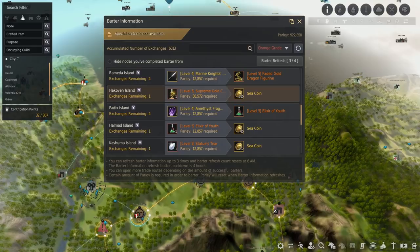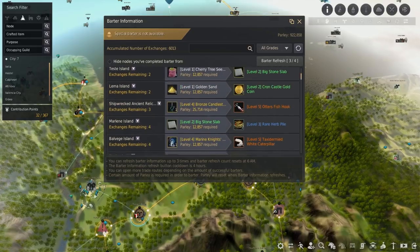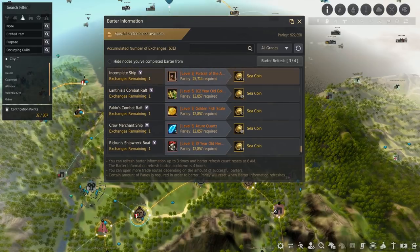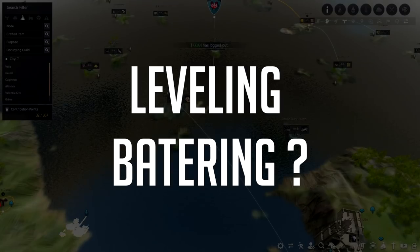I currently have 6,000 trade-ups, which puts me in the 5,120 bracket. That's 10 sea coin trade-up sequences I can do — one, two, three, four, five, six, seven, eight, nine, ten. At the 10,000 bracket (around 240 I think), I'll unlock another sequence. If you need a goal, 5,120 is the target — especially if you need brilliant materials specifically for Karak.